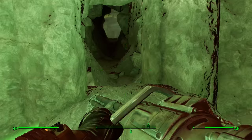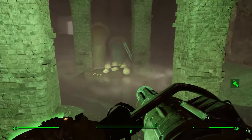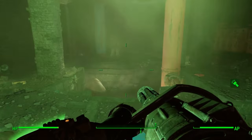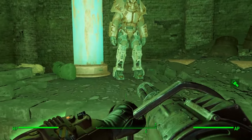Before you hit that thin piece of wall to breach through to the rest of the place, it's on your right-hand side. You want to come into this room right here, because right in front of you is a suit of X01 power armor.